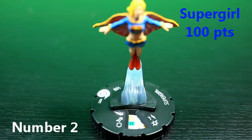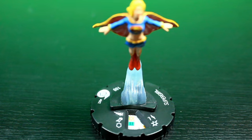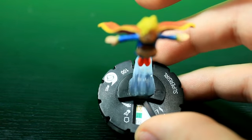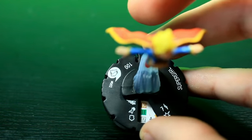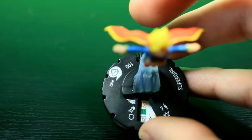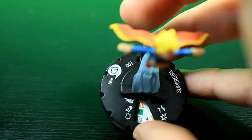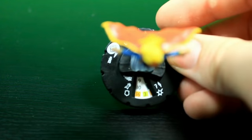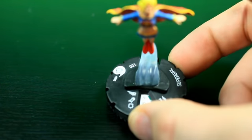Coming in at number two, we have the Fast Forces Supergirl. This is also a common in my book because you can pretty much get her if you really want the Fast Forces. She's 100 points and starts off with one of the most powerful starting dials: hypersonic, super strength, and 17 invulnerability with 4 damage. If you pick up a heavy object with super strength, you're doing 6 damage, and on a crit you're doing 7. For 100 points, you cannot go wrong, and even if you push her, you still end up doing good damage with exploit weakness. This 100-point Supergirl is definitely a really good figure.